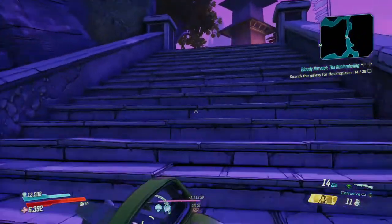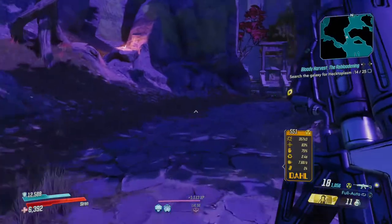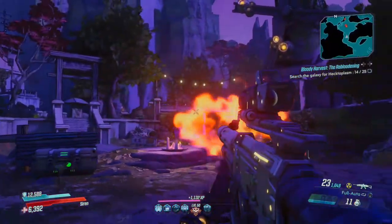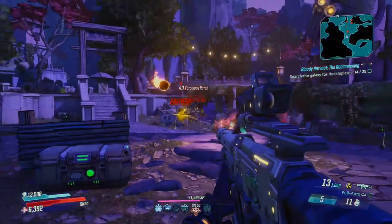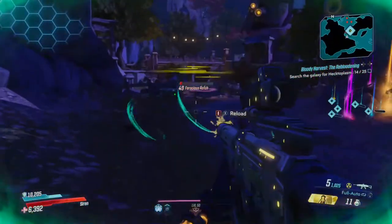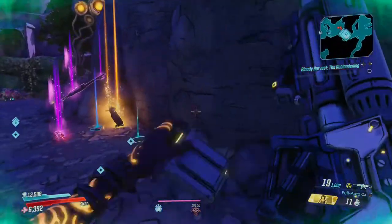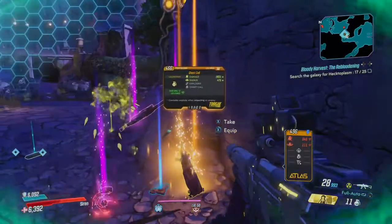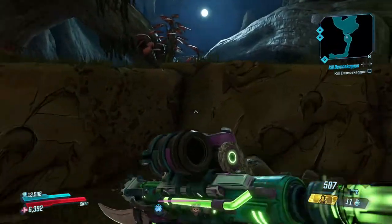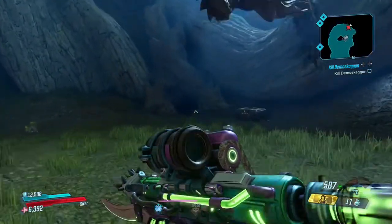On the gameplay side: rare hunt and bounty enemies now always match the player level. Adjustments have been made to default zoom speed for gamepad. Mayhem mods that cancel each other out can no longer be active at the same time. Shields that start regenerating immediately after depleting now properly trigger not-depleted events. Moze is no longer able to infinitely stack the damage, health, and shield regen buffs of the Brawler Ward shield after equipping the Bloodletter class mod. The Rough Rider shield now properly triggers depleted augments when equipped.